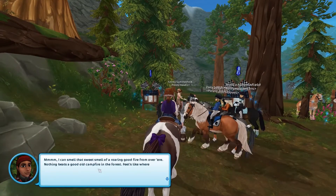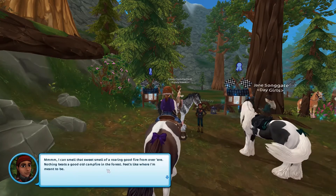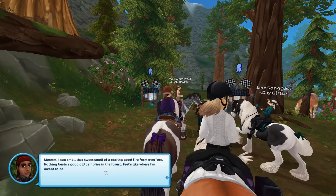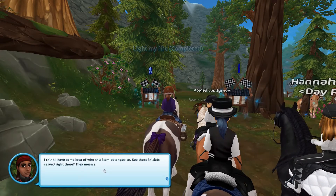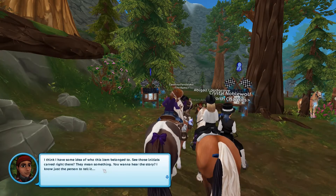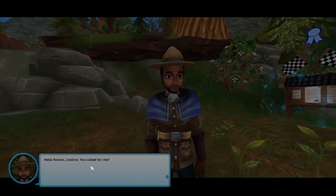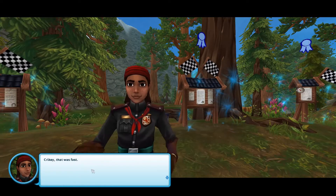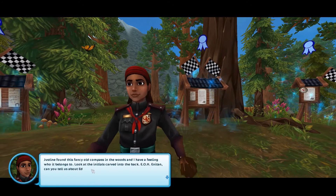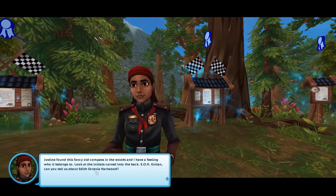'I could smell that sweet smell of a roaring good fire from over here. Nothing beats a good old campfire in the forest. Feels like where I'm meant to be. I think I have some idea of who this item belongs to. See those initials carved right there? That means something. Do you want to hear the story? I know just the person to tell it. Anitin!' Anitin arrives immediately. 'Hello, Rowan. You called for me?' 'Crikey, that was fast. Justine found this fancy old compass in the woods, and I have a feeling who it belongs to. Look at the initials carved into the back of it — E-O-H.'